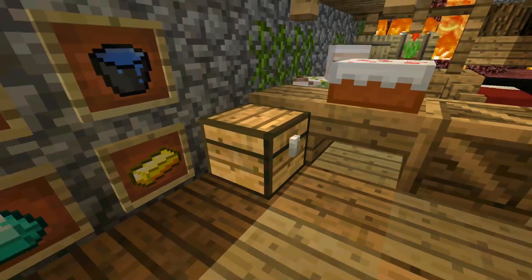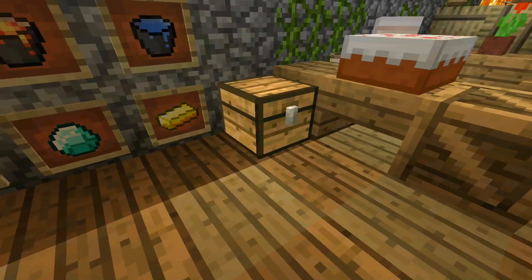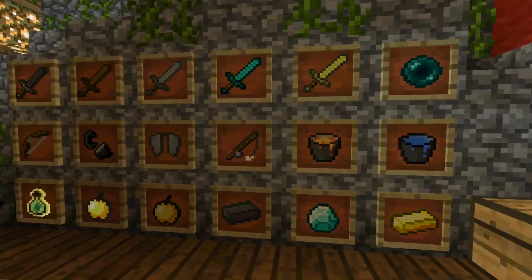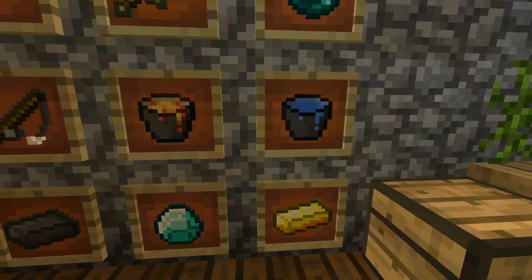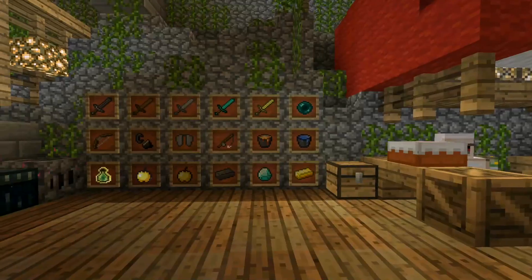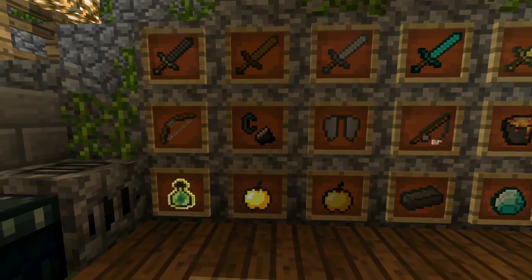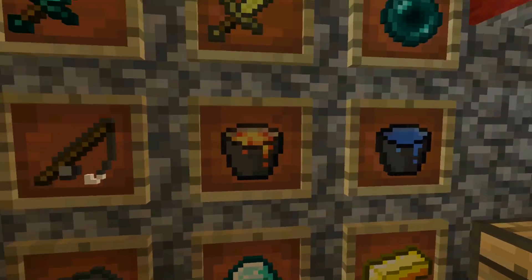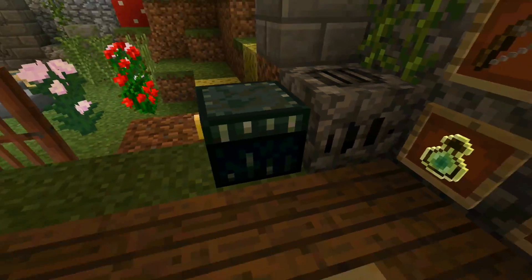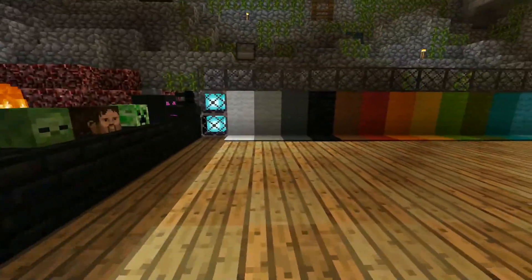And then we have the chest. It looks a little different than regular wood, but it pops out with the outside edges. On this wall we have a bunch of different things. The things I really like are the lava bucket since iron is changed in this texture pack. All the iron tools have a darker look and the iron armor has a darker look, so the iron bucket and ingot have a darker look as well — more like iron in real life. It definitely makes the water and lava stand out better. And over here we have a furnace that looks like a real furnace.